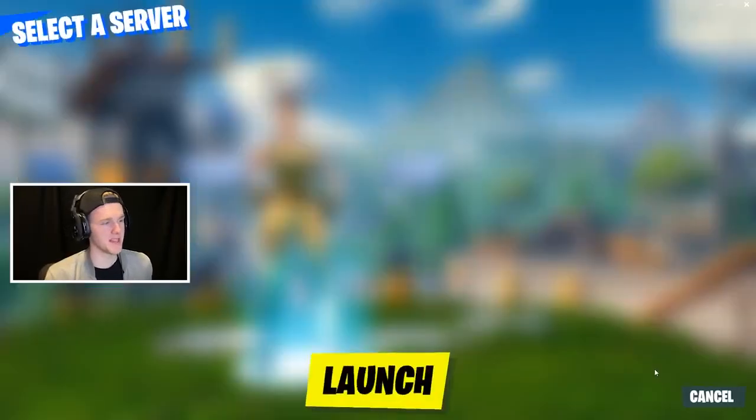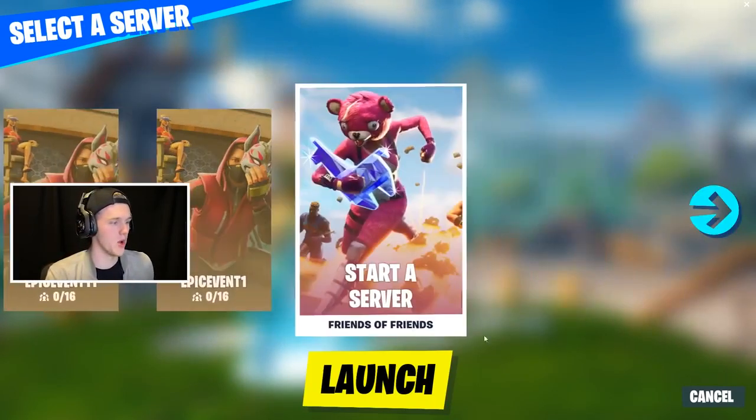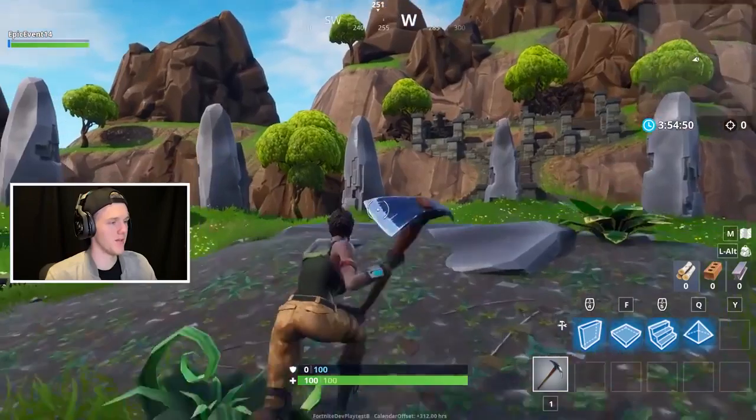So first things first, when you hit up play, it's going to come up with an option to join other friend servers. I'm obviously just going to go ahead and create a new one for you guys to show today. You can change the settings as well, so friends of friends can also join my own server right now. Welcome to the Fortnite Creative Lobby.